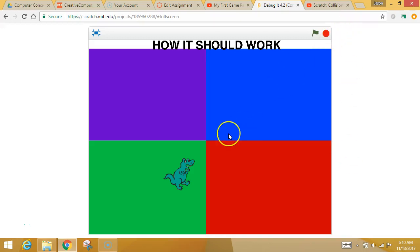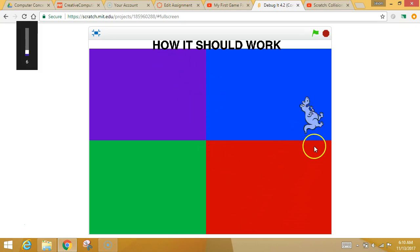In this debug challenge, his movement is already programmed and it's kind of random. He changes colors to match the color that he's on. The movement is random — it's going to move a different way each time, and that's already programmed.